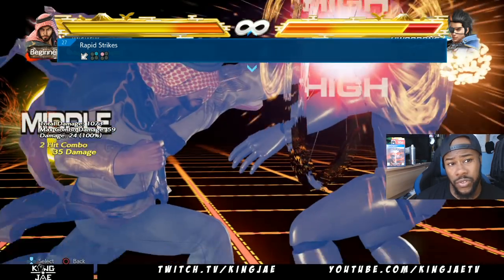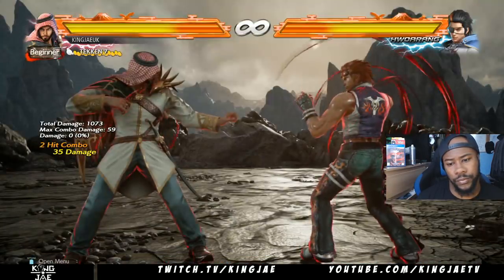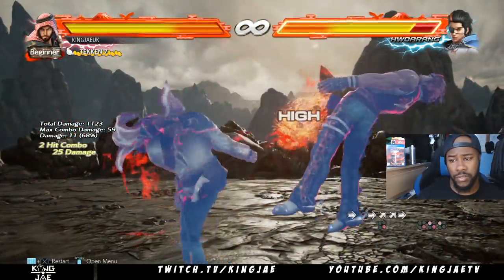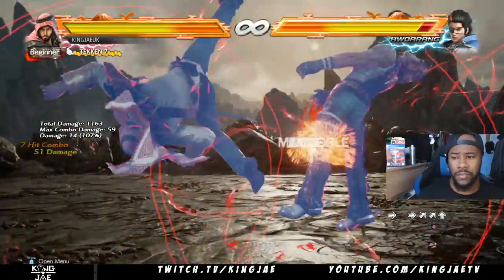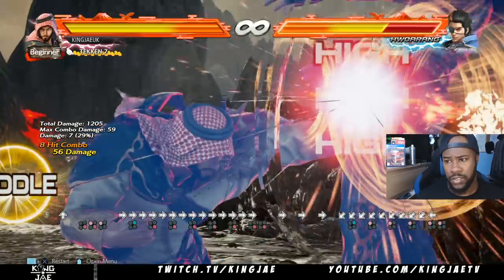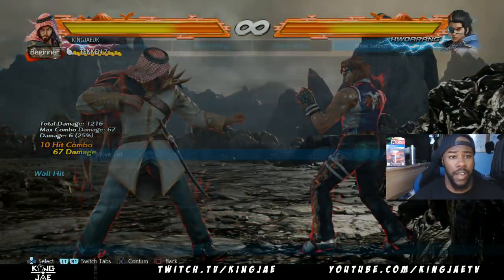So a lot of this stuff you can do Stealth Step with — this is usually your combo ender. This is usually my combo. I don't even need to do Down. That's usually what I go for.